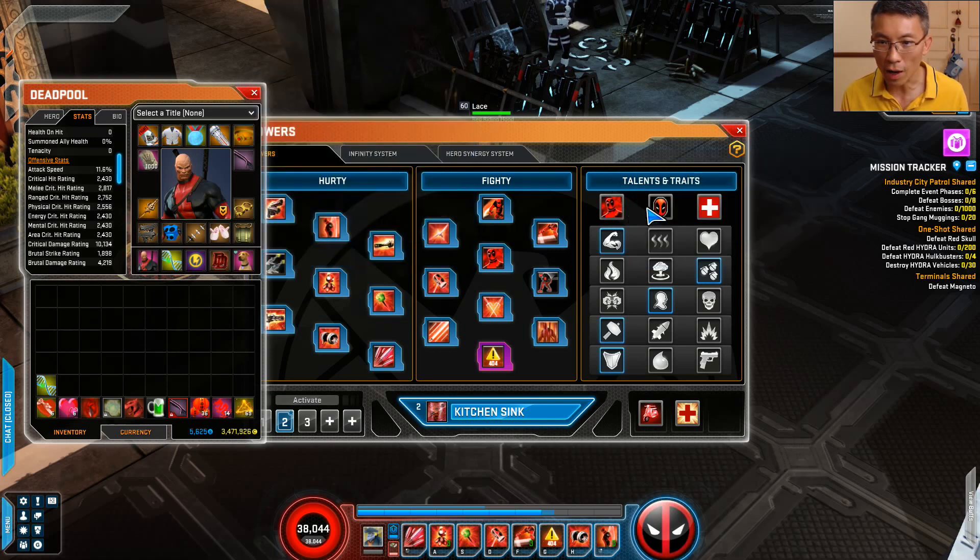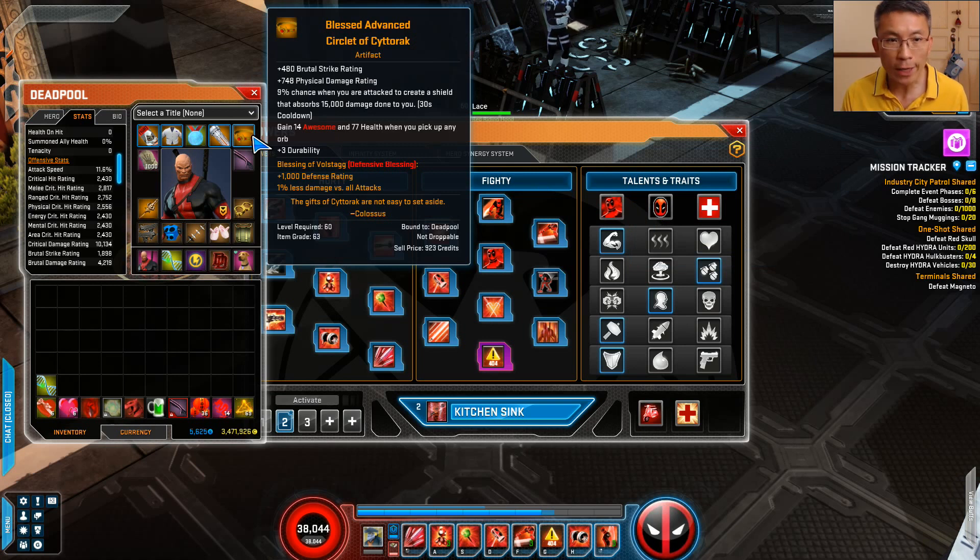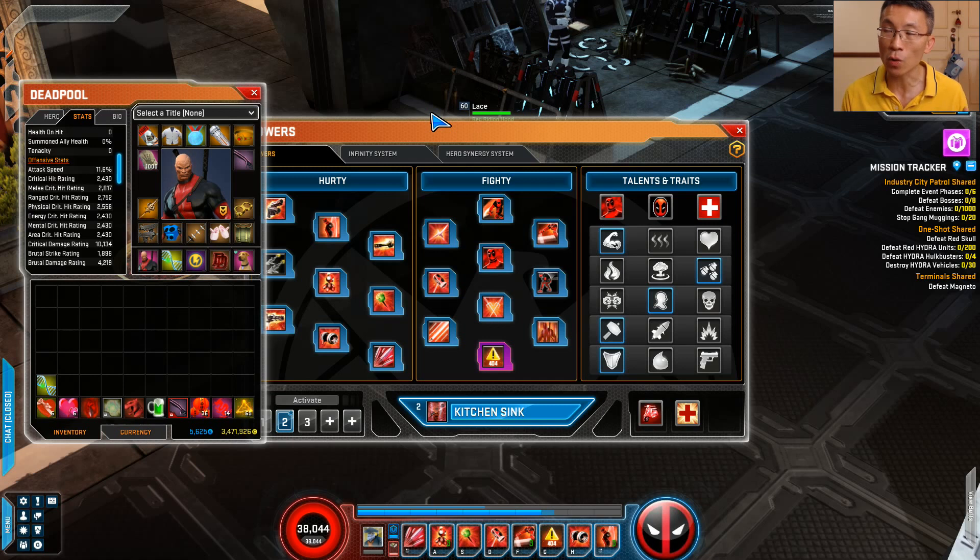For defense I take Volstagg, which gives more defense rating — defense is king in this game. Regarding Awesome: the more Awesome you have, the more it buffs base damage. Previously I think it also buffed crit and brutal, but just take note that higher Awesome means better base damage. It's hard to nail down numbers because the game changes so much patch to patch, heroes getting nerfed or buffed. I always look at it from a design perspective — if you choose the right design philosophy, you're usually on the right path.